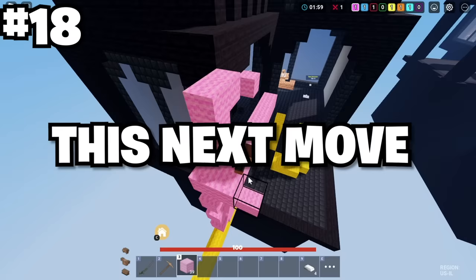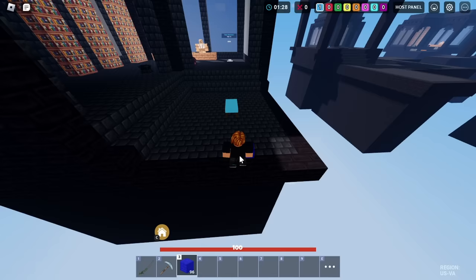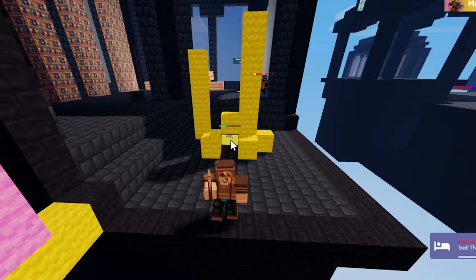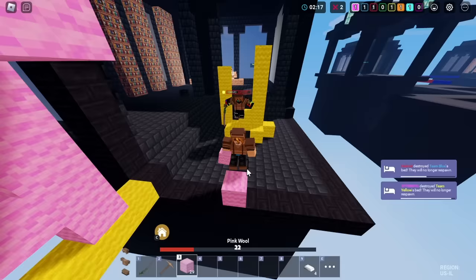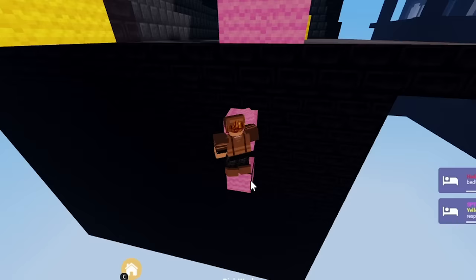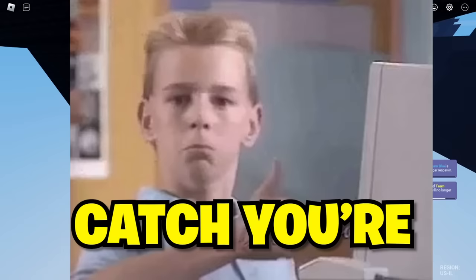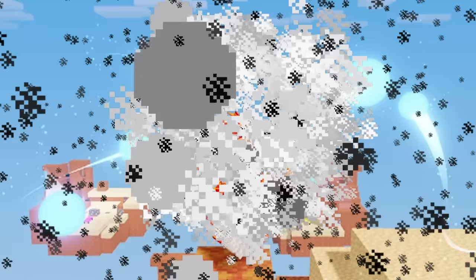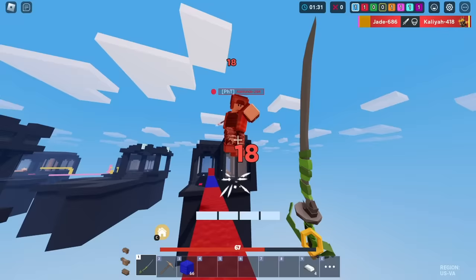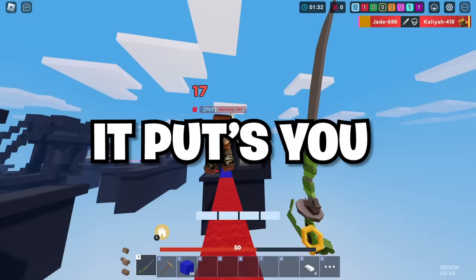This next move is a way to clutch when you get knocked off a platform. If there's a decent-sized wall underneath, you can catch yourself with blocks using that wall. In a real match clip, I broke this guy's bed but he respawned and came to kill me — he hit me off, but I kept placing blocks until I was able to block clutch using one. Whenever you get hit off, always switch to your blocks and spam them to try and catch yourself on something. It's better to try little things like this because it increases your chance of winning. And last but not least, hit that subscribe button and bell icon — it puts you one step ahead of enemies who aren't subscribed. Have a good day or night.